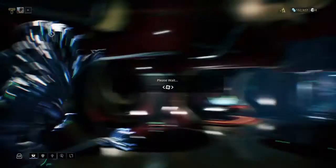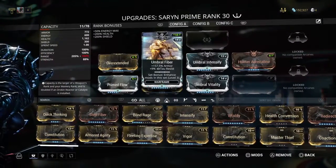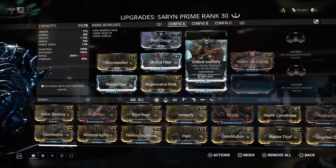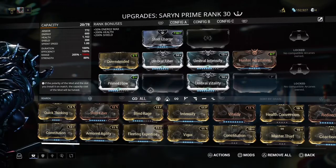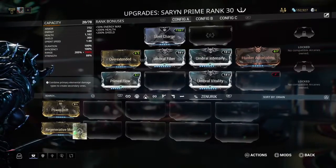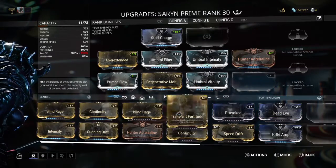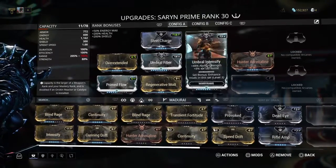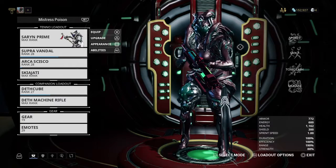In the process, you're also going to take any one of these modded slots and set it to any of the six primary polarities. They've got Zenurik, Naramon, Vazarin, and Madurai — these are going to be your primary polarities. I'll get to the 'how' in a minute, but that's all it does.